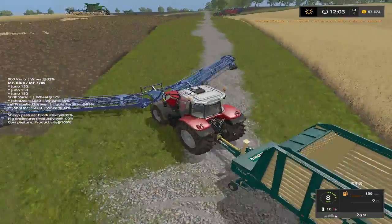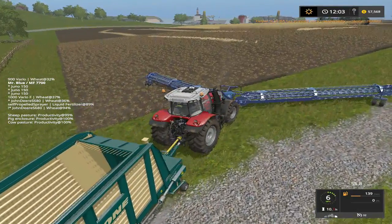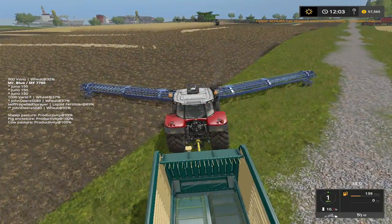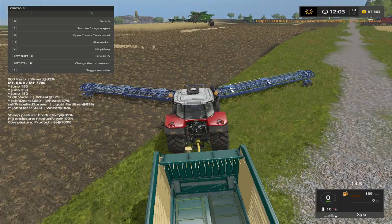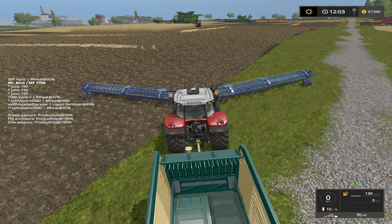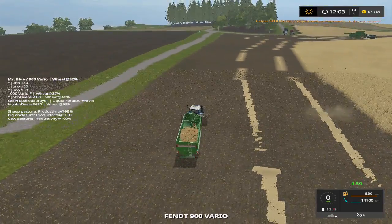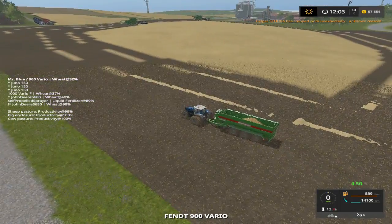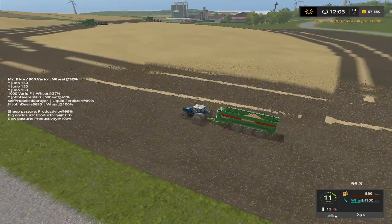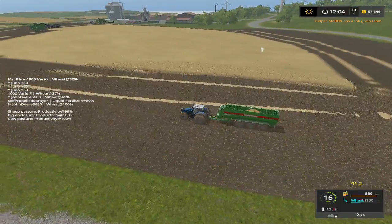I'm just gonna get out of this edge of the field here a little bit. I don't know if we can hire a worker with this or not. Let's see what the screen says — yeah it says hire workers, so okay, we're gonna try that too. Hurry up, catch that last one. I feel so much better with our AI extension, folks.